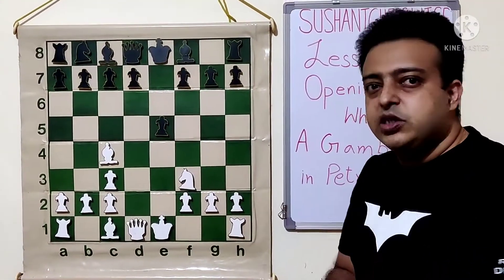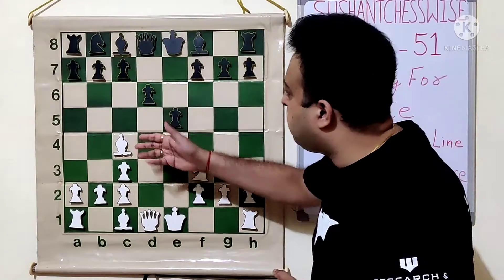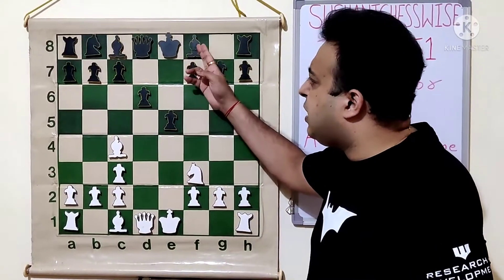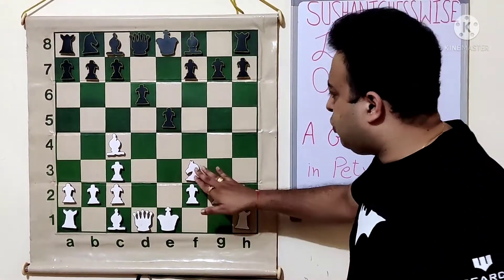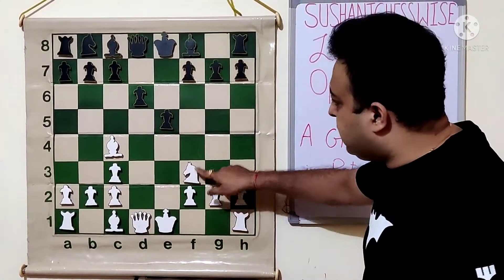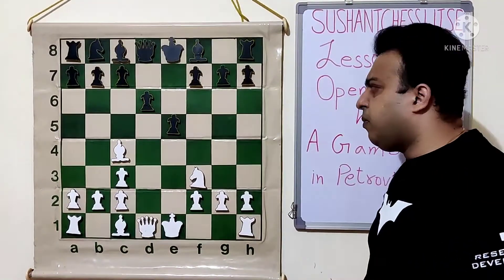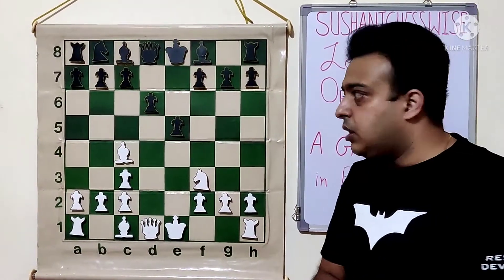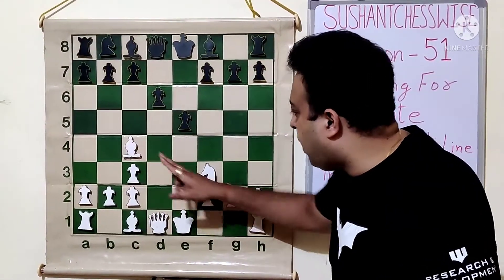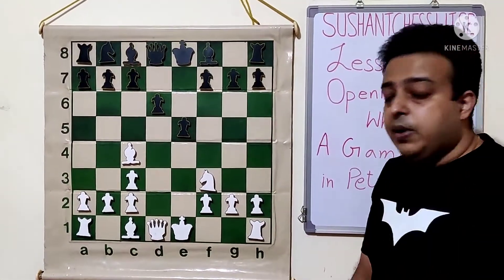Another very obvious move for black is D6 — trying to save the pawn and continue development of the C8 bishop, perhaps playing Bishop E7 and castling to stop NG5. White has many ways. One simple way could be Knight G5, attacking the F7 pawn and winning back the pawn after B6 for a good position. But white has a very nice combination here. The queen is on the semi-open file; white already has two developed pieces and the queen on D1 is half open.